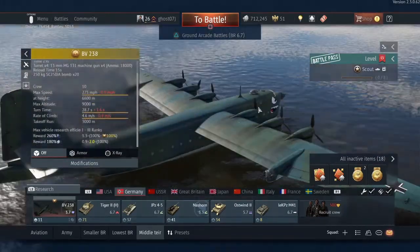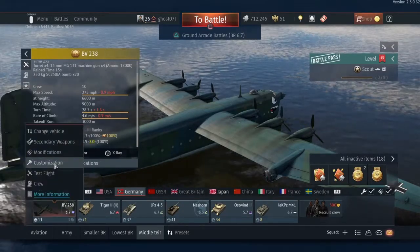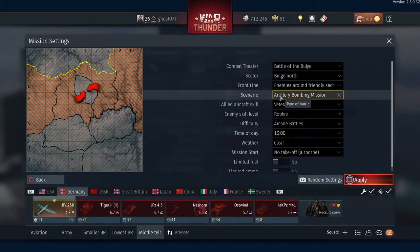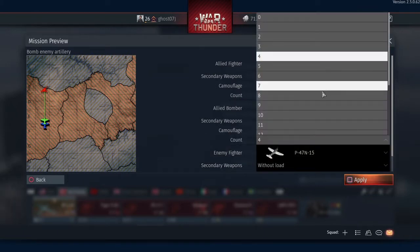We're going to do test flight and mission editor. Going to do an artillery bombing mission and put some other flying boats in. The best thing about the flying boat is the amount of turrets it has — because it's so big, it needs a whole lot of turrets.